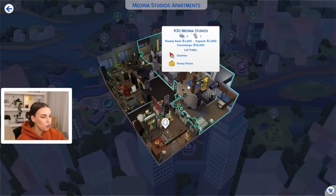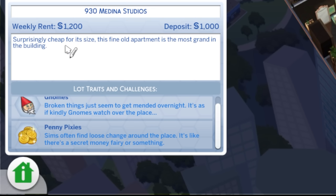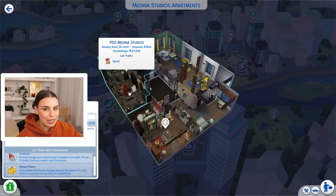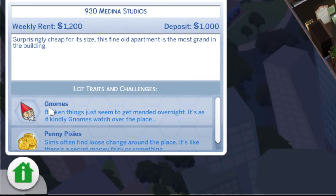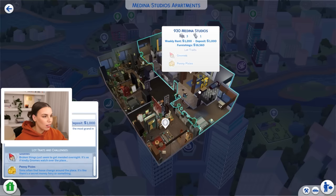So let's today do our classic realistic apartment renovation. This lot is 930 Medina Studios. Surprisingly cheap for its size, this fine old apartment is the most grand in the building. It's three bedroom, one bath. And then we have the quiet, dark apartment and our bachelor pad. Lot traits include Gnomes — broken things just seem to get mended overnight — and Penny Pixies, where sims often find loose change around the place. So not only do things get fixed for free, you also get free money. This is an epic apartment to live in.